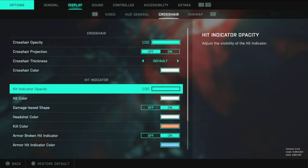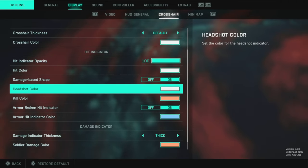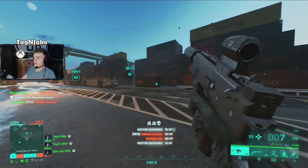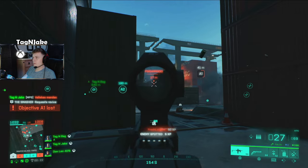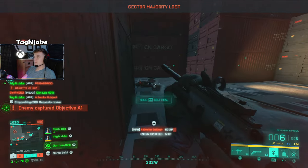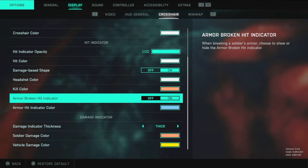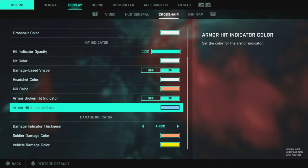Hit indicator — keep it on at 100. The hit markers in Battlefield are beautiful and satisfying. Hit color I leave at white, headshot color also white, kill color red. In the beta headshots showed orange, but thicker hit markers appear on headshots so it's easy to tell. Armor broken hit indicator — definitely have this on so you know when you've taken down someone's armor, and I keep that color blue to match the armor bar.